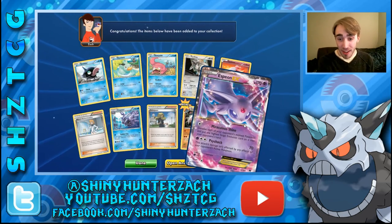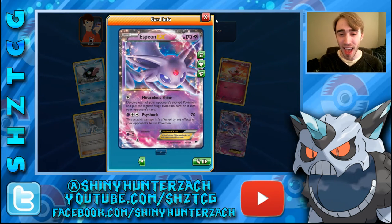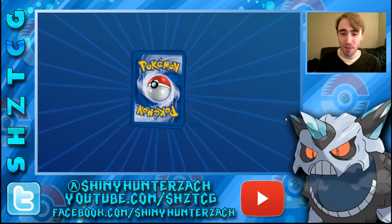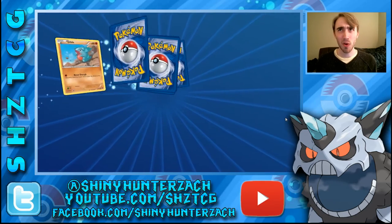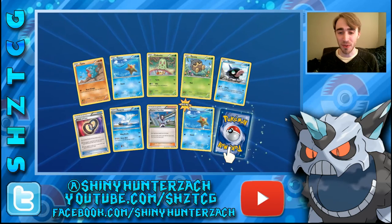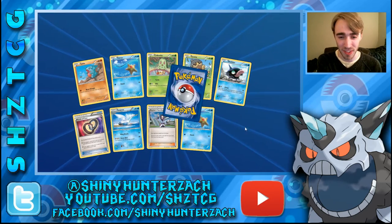And then our Rare is another Espeon EX — that is excellent. We are getting very, very good pulls here. That is yet another EX, our second Espeon. It does have a Full Art, so hopefully we can look forward to pulling it. We got 2 Supporters in 1 pack, plus a Puzzle of Time and a Psychic's Third Eye.